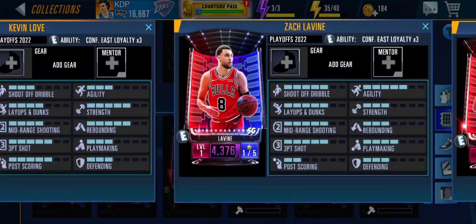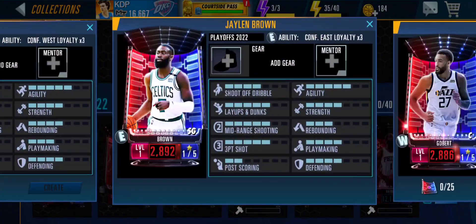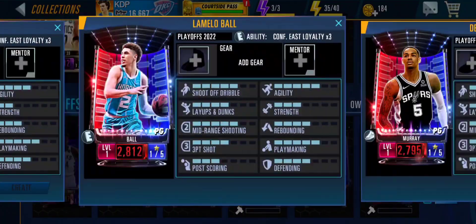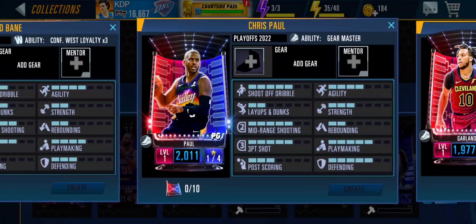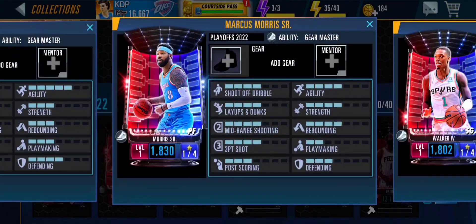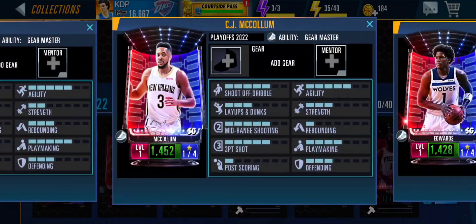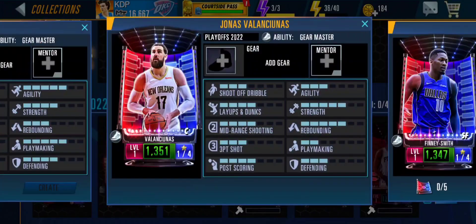We also have onyx Luca Doncic, Joel Embiid, Devin Booker, and Kevin Love as our last onyx. For the emerald cards you've got Zach LaVine, Drew Holiday, Kyle Lowry, John Collins, and Aaron Gordon. Ruby cards include Jaylen Brown, Rudy Gobert, Karl-Anthony Towns, Fred VanVleet, LaMelo Ball, and Dejounte Murray. Sapphire cards include Chris Paul — with the Gear Master ability — Darius Garland, Draymond Green, Reggie Jackson, OG Anunoby, Marcus Morris, and Lonnie Walker. Emeralds include Trae Young, CJ McCollum, Anthony Edwards, Terry Rozier, Jonas Valanciunas, and Dorian Finney-Smith.